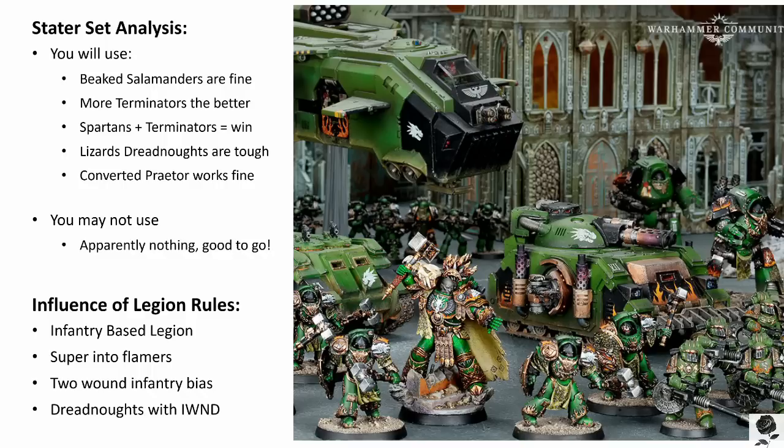Fill up those troops. I'd want at least one unit of 10 Pyroclass. The Pyroclass are one of the Salamanders' special units. They are absolutely insane — they can switch their flamey goodness between either anti-infantry, using a strength 6 flamer, or anti-vehicle, essentially as a strength 8 melter gun.